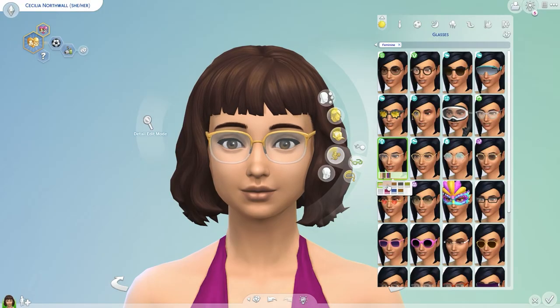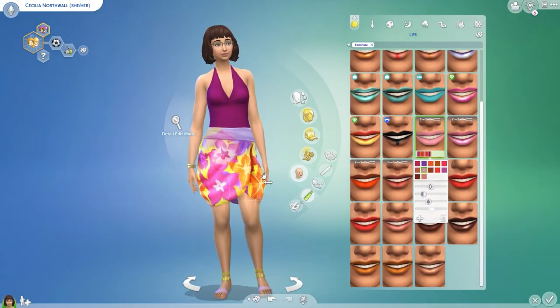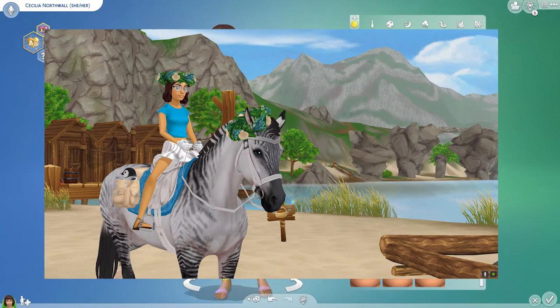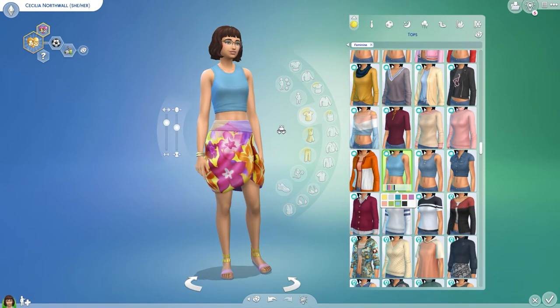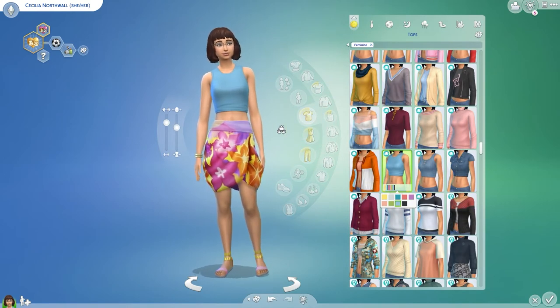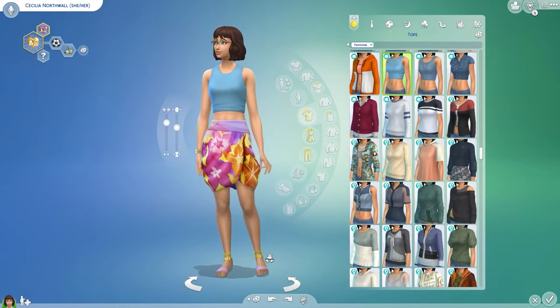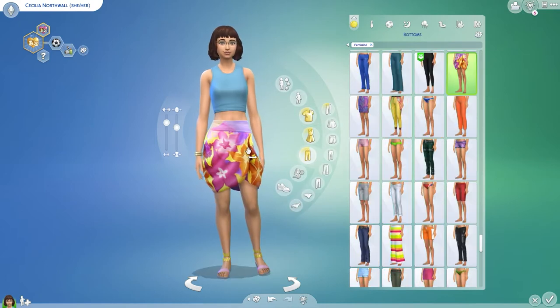I'm thinking maybe these ones in a brown would be best. For the first outfit we're gonna go ahead and do the blue one that was from my video last week if you saw that. So I need a blue crop top — that's actually pretty close, we might go with that. Yeah I think this is gonna be our best option.